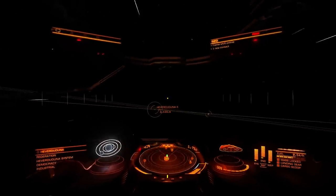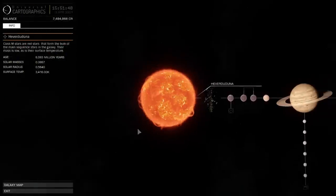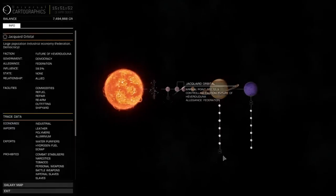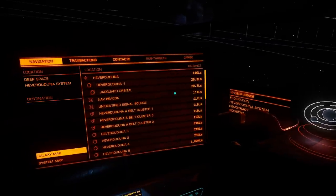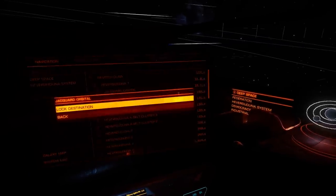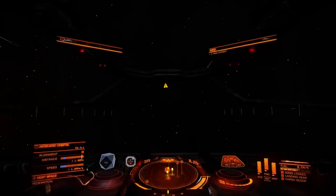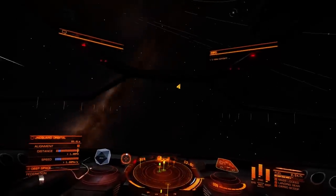We're gonna open the system map to see what we have here. We have one big station and two smaller ones. We're gonna go to Jackward Orbital. Open target panel, select Jackward Orbital, lock destination. It's actually almost behind us — you can see on the small compass it was an empty circle.